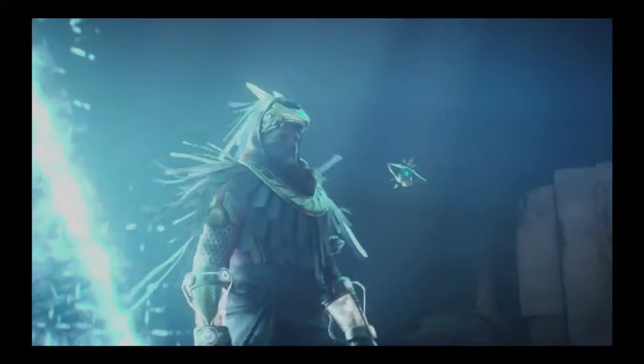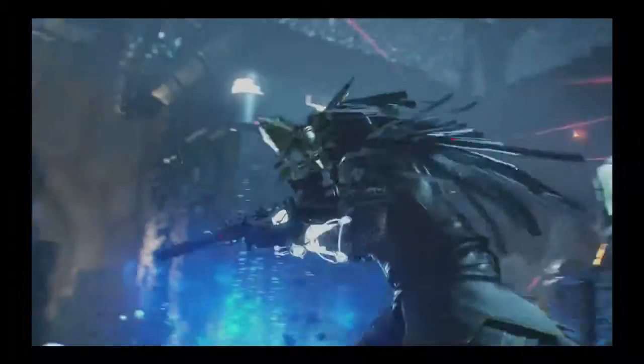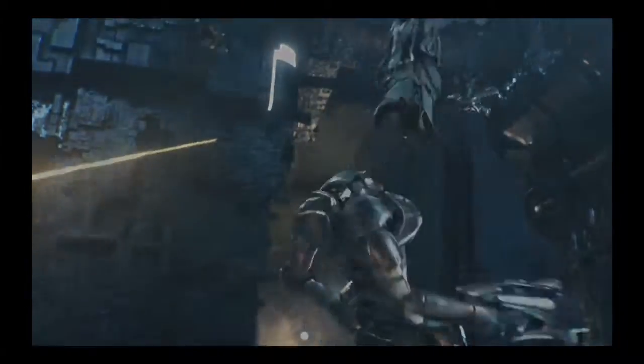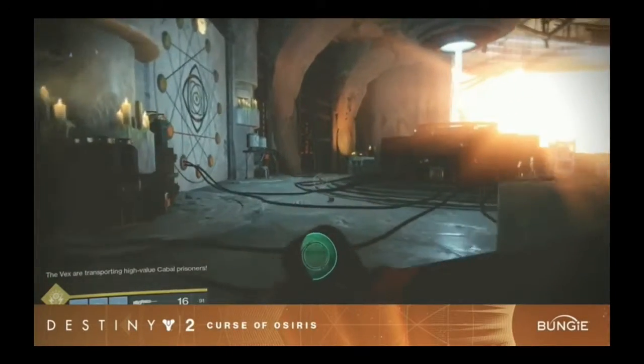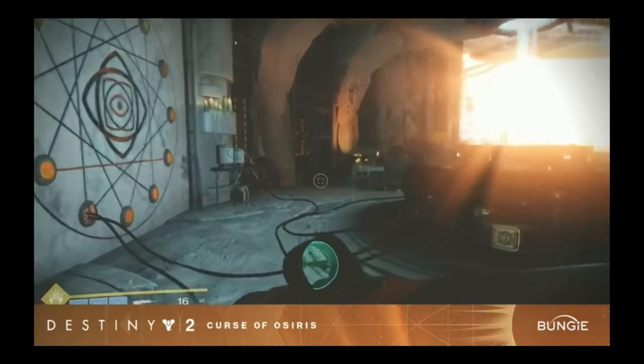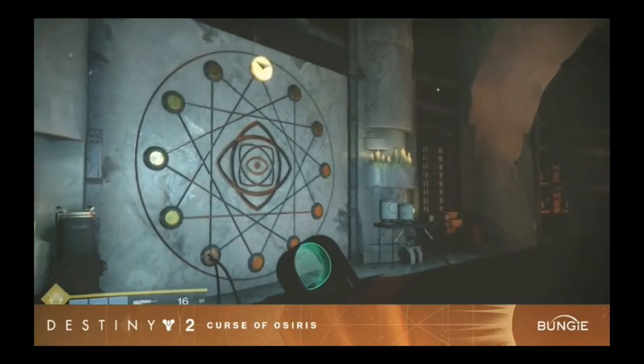Bungie then went on to discuss some changes that have been made to adventures. They have added and changed some into Heroic with different modifiers. This leads us into how the Forge in the Lighthouse will work — Bungie are going to basically add modifiers into Heroic Adventures.